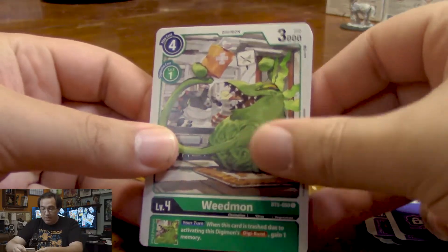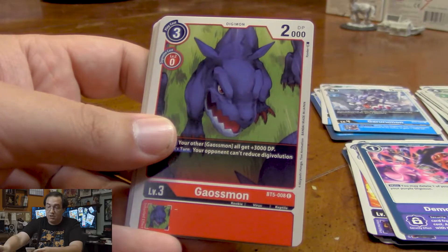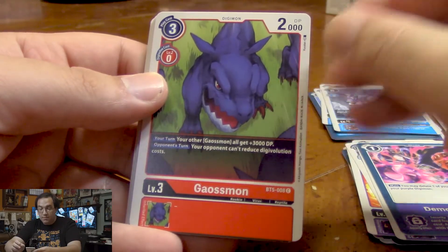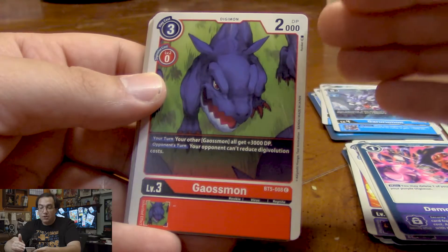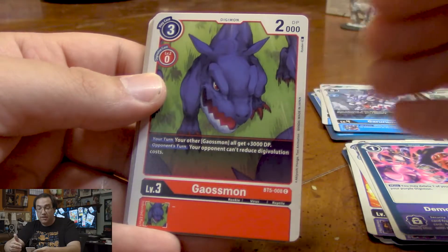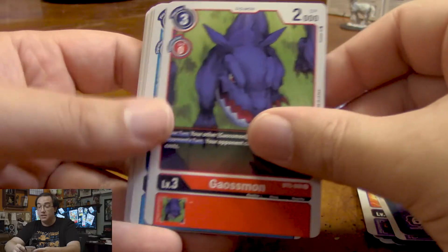Next up, we got Weedmon who has a good Digiburst effect that allows him to give us a memory when he's used for Digibursting. We got Gaussmon — these are cool because if you have more than one on the board, they start powering each other up. 2,000 DP is a bit weak for a rookie level Digimon, but you get four of these on board, suddenly they're all 14k. That's still nothing to sneeze at.